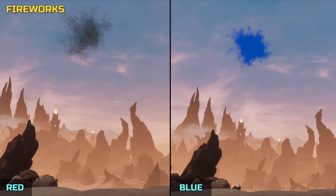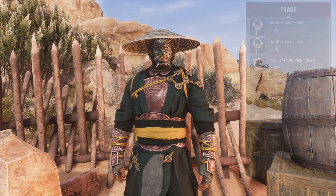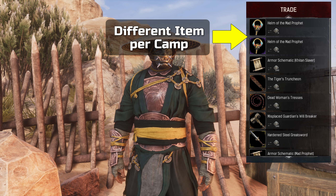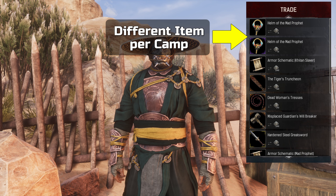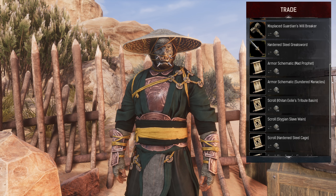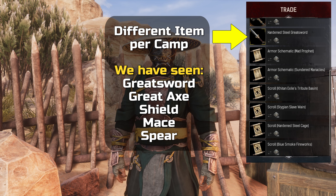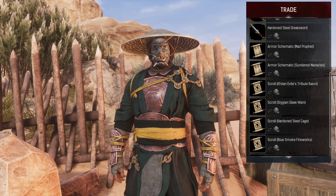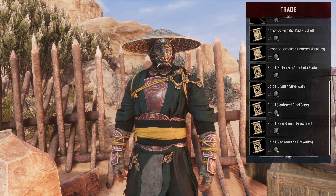While all of these rewards can be purchased at any of the Khitan Exiled camps, there are some items only available at certain ones. For example, instead of the crafting schematic for the Mad Prophet set, you can also buy the finished pieces for less Obelus — which piece you get depends on which camp you visit. Regular armor pieces cost 50 Obelus each, and the epic version is also 50. There are also several unique hardened steel weapons purchasable for 100 Obelus each: the Greatsword, Great Axe, Shield, Mace, and Spear. We'll have a guide for all locations on our channel, including which Mad Prophet pieces and weapons can be bought where.